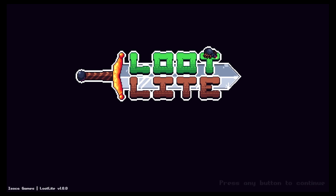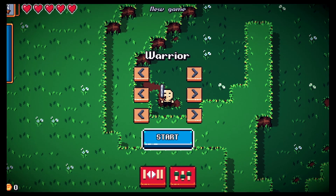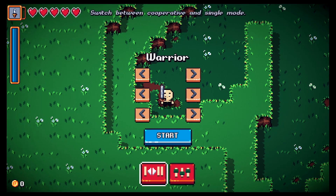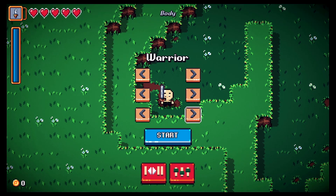This game just came out on the Switch, so it's the first time I've ever played. Press any button to continue. We have a warrior — I don't think we have anybody else unlocked. Alright, we're gonna start out as the warrior.